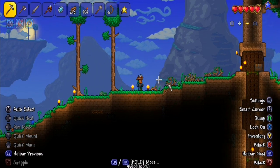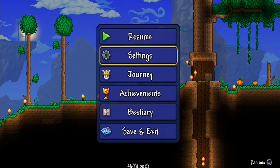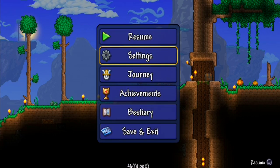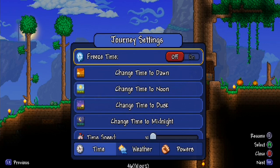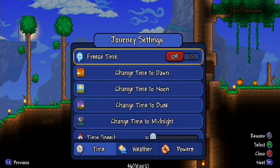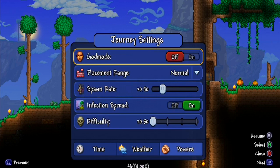In today's video we're going on a little mining trip, and I'll give some tips on how Journey Mode can be really efficient. The Journey options are in the start menu under Journey — that's where your host privileges are. You can change the time and time speed, up to 24x. Today I want to play Journey Mode a bit like an adventure — less grindy, but still a challenge. I'm not going to mess with time, wind, or rain settings.